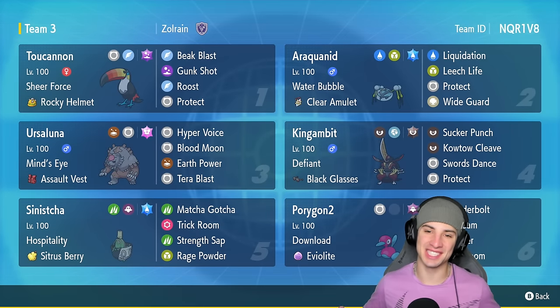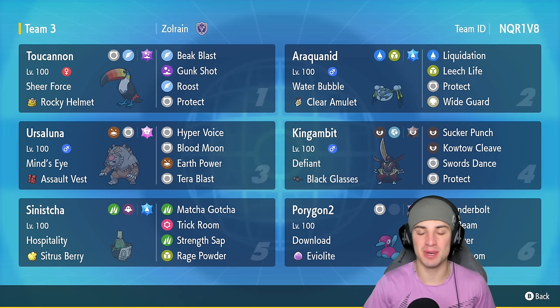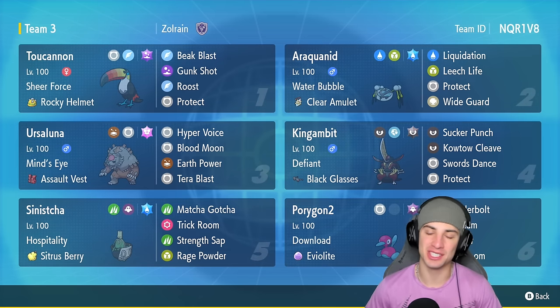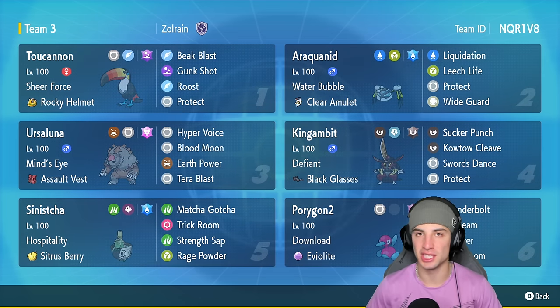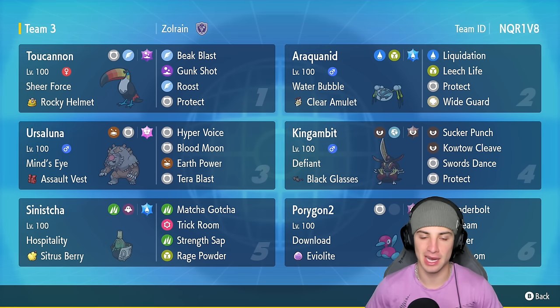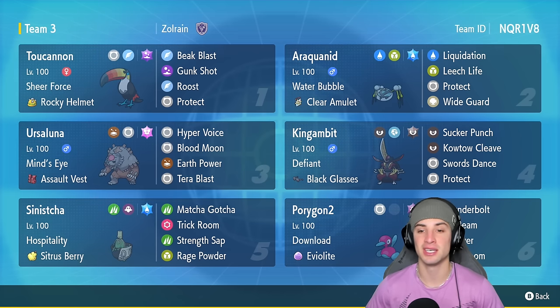What's going on YouTube, Jeans here, welcome back to the channel. In today's video we're using everybody's favorite Toucan — we got ourselves a Toucanon team for ranked Regulation F. Toucanon is the regional bird from the Alolan region, Generation 7. Super dope Pokémon — I just love toucans all around, so I love Toucanon, love its design, love its typing, and love its moveset.